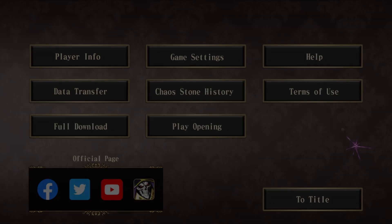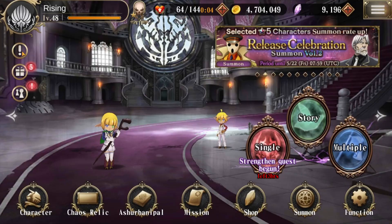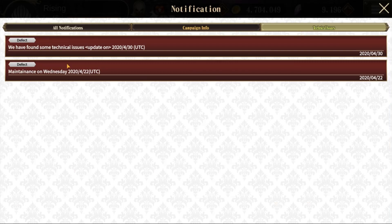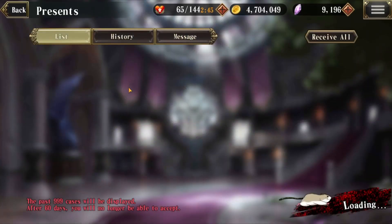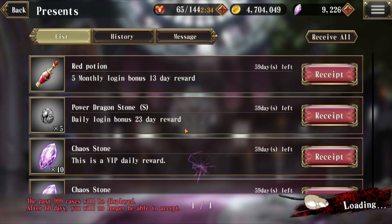Going back to the main page, we have three final sections underneath the nameplate. The first with the exclamation point is Notification — this displays any server-provided notifications such as upcoming events or current technical issues. Underneath that we have Presents, where you collect a lot of your mission and story rewards if you three-star them, as well as login bonuses. You'll definitely want to routinely come here to pick up any goodies you've acquired.